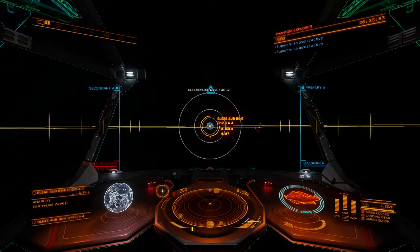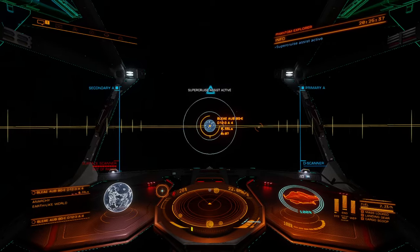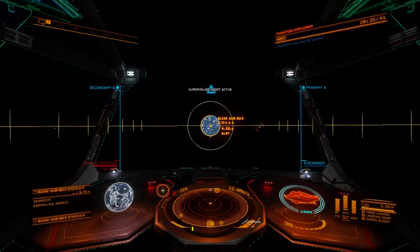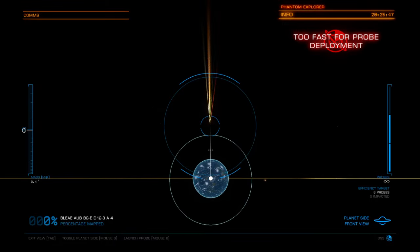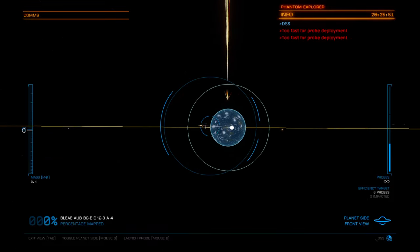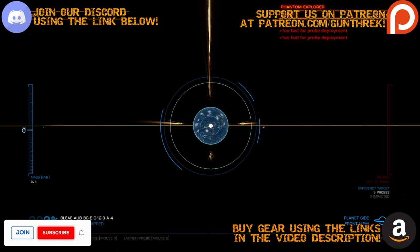I would imagine an earth-like world is probably going to take six probes. Yep, six probes. So: one for the back of the planet, top, left, right, down, and the front of the planet.